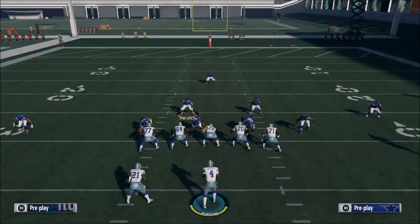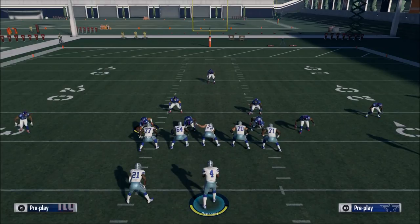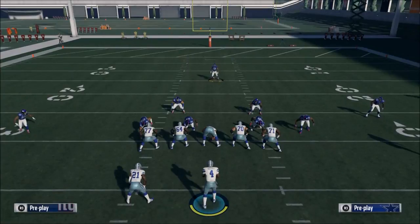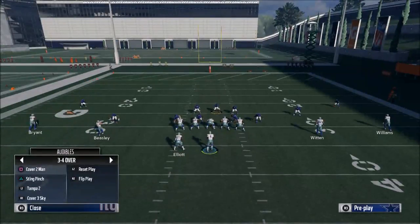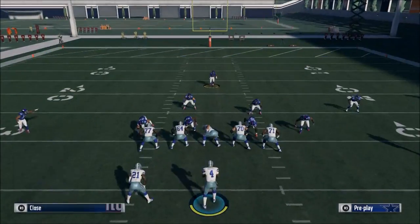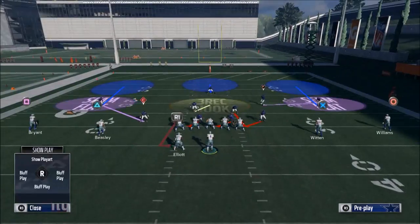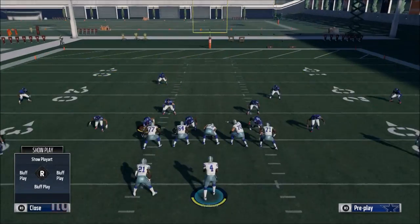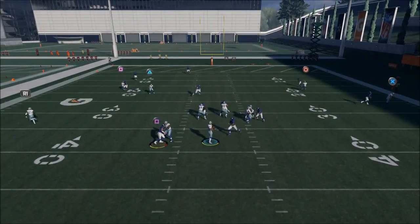With 3-4 over and Trio Sky Zone, I can base the line and spread the defensive line, which brings Harrison into this gap. We've spread the linebackers and spread the line. We snap the ball and see what we think — you can see we get some pressure, but not quite clean.